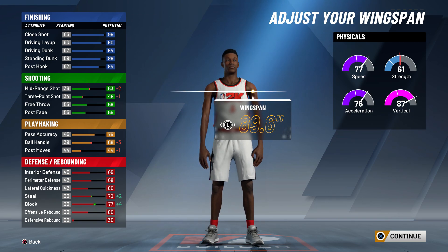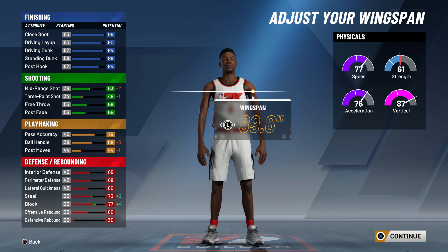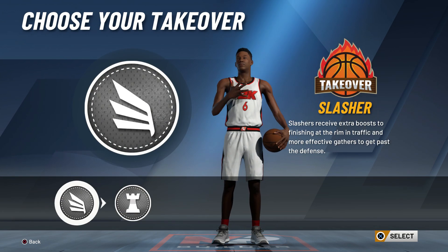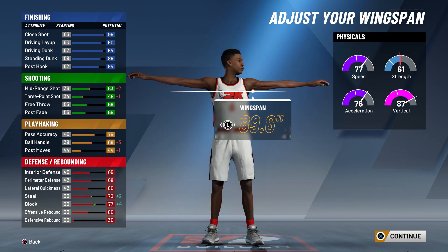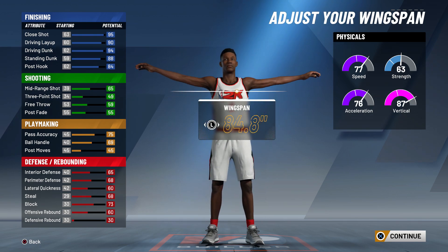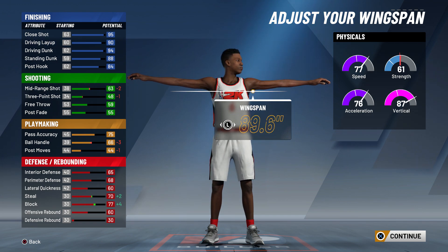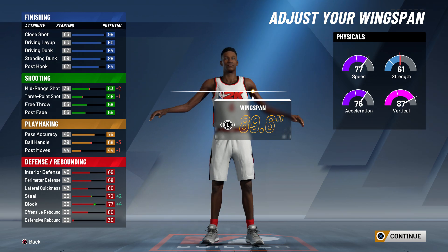Max out your wingspan. I see so many slashers making the mistake of minimizing their wingspan — don't listen to any YouTubers that tell you to minimize it or keep it the same. Max out your wingspan — that's how my slasher never gets blocked. He literally never gets blocked. Maybe if I'm up against a rim protector with a perfect angle behind me, but if you have a maxed wingspan, really high driving dunk, and fast speed so people can't catch up, you will be unblockable and unguardable in the paint.